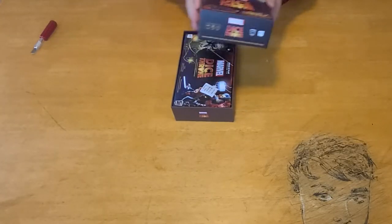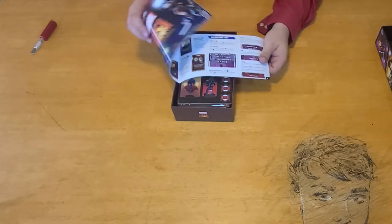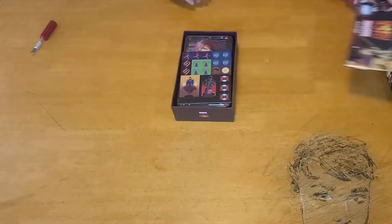Let's take a look at what you get in this box. Throw away your silica packet so your kids or animals don't eat them. You have a much smaller version of the rulebook, but it looks like it'll still encompass everything.